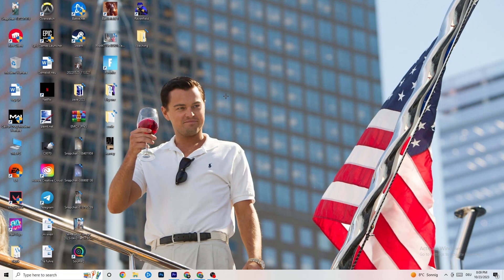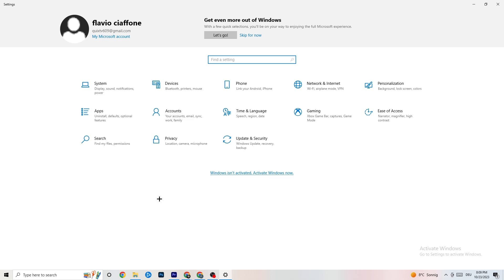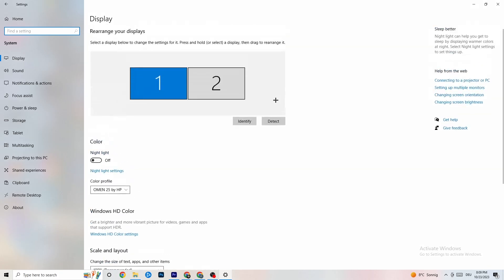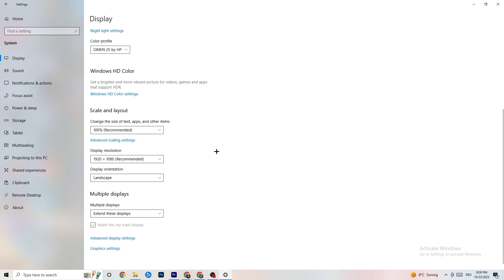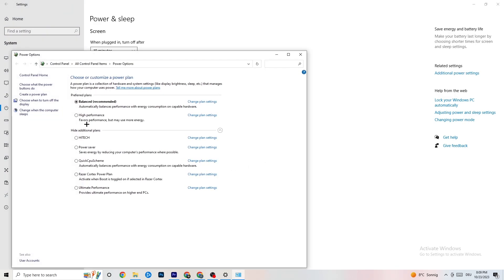Next, navigate to the bottom left corner, open Windows Settings, and click 'System.' Identify your main monitor, then change the scale to 100% as recommended. Set your display resolution to match your in-game resolution to decrease crashing. Then click 'Power and Sleep,' go to 'Additional Power Settings,' and try either Balanced or High Performance — see which works better for you.